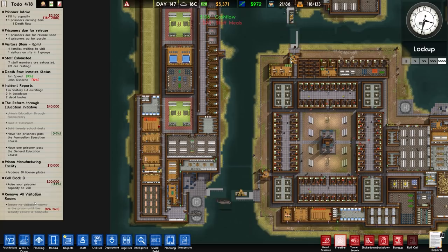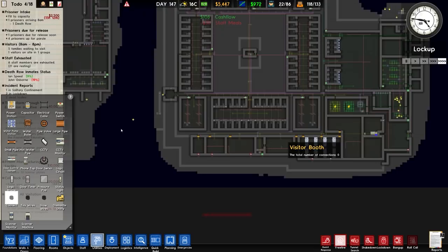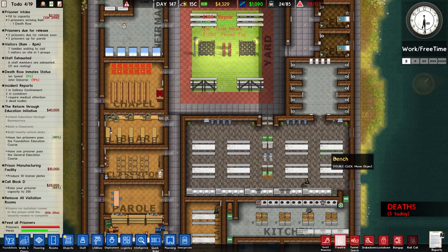Put all of them together. We've removed all visitation — there's only two visitation rooms in the entire facility: one over here using visitor booths which is connected correctly, and one over here. Phone taps have not yet been set up, so we'll go ahead and do that. Place the phone tap right next to it and the connections will go from that to all of these phones.